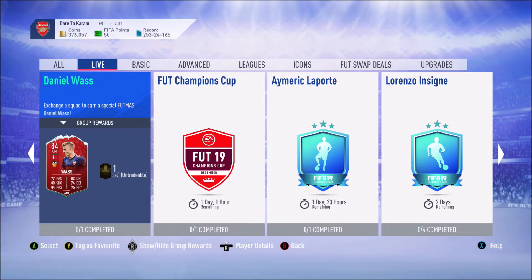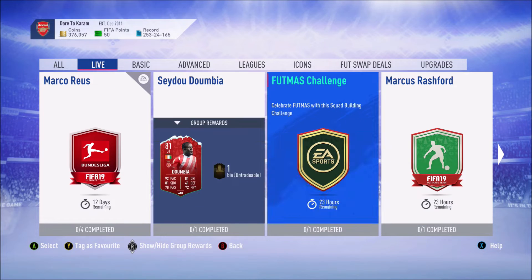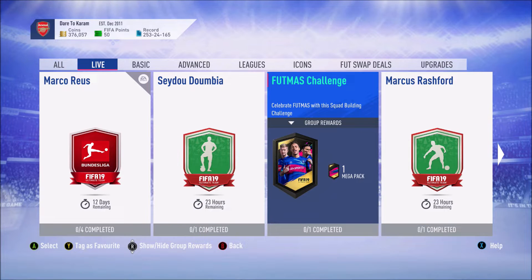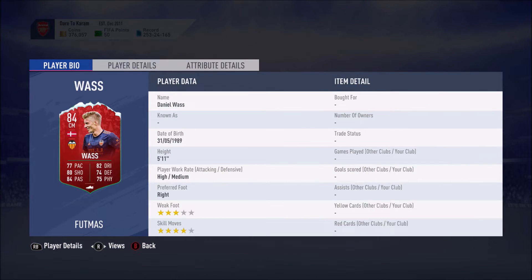What's up guys, my name is Adapt and welcome back to the third SBC of the day and the last one. Daniel Wass is the third player you're gonna get. We also have a Futmas challenge — I'm not sure if I'm gonna bring you guys a video on that, I might or I might not — but Daniel Wass, he looks like a decent card.